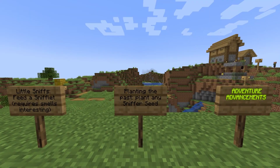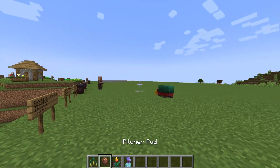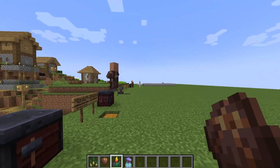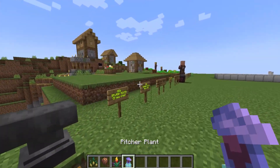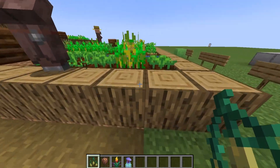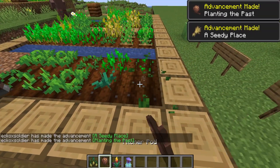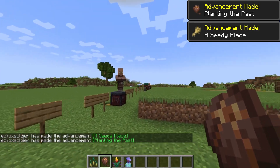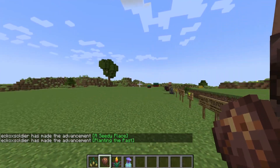We also have 'Planting the Past' — plant any sniffer seed. This can be the torch flower or it can be the pitcher pod. It even requires the torch flower or the pitcher plant. So we'll go over to this village and steal his plants, plant this one down and also plant this one down as well. Advancement made: Planting the Past.